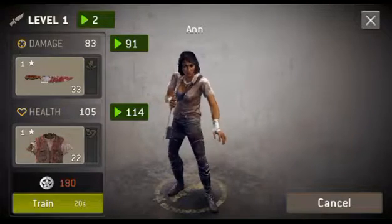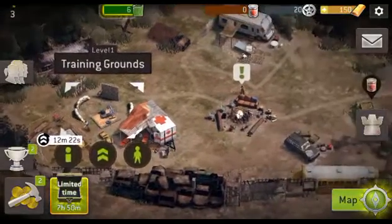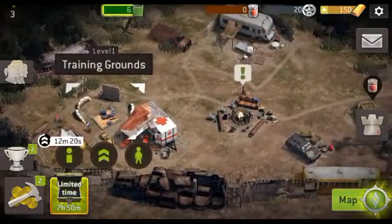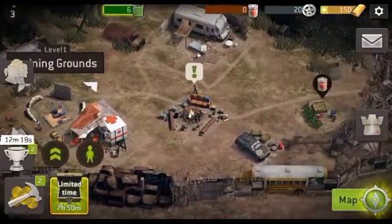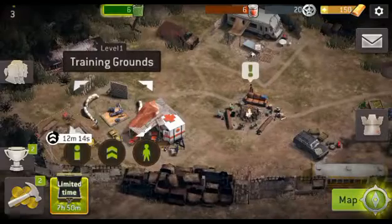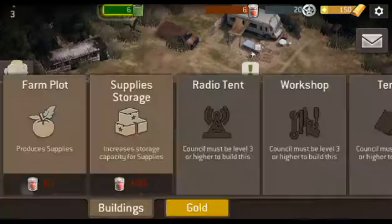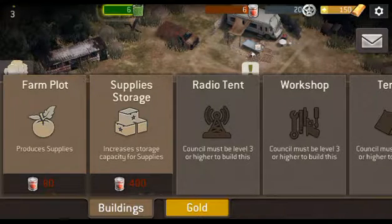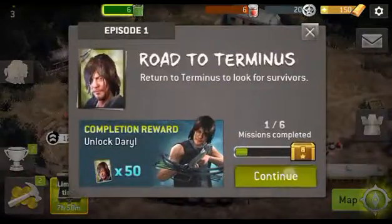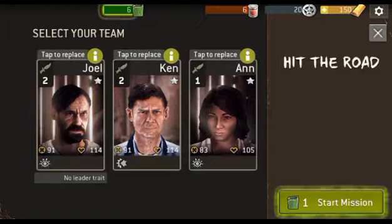So right now I'm trying to train this girl but I don't have enough money. Only Daryl's with me and then three random people. Look at the graphics — pretty good. Here's my car, here's my food. I think I needed something — oh yeah, right here: farm plot. But we can't get that right now.